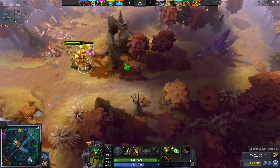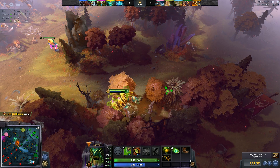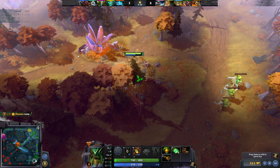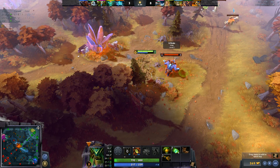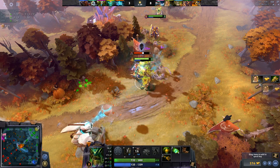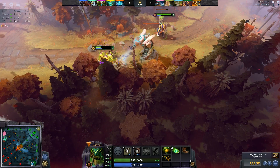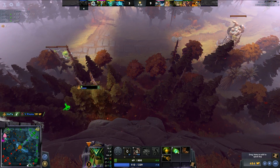This lane might even compete with Undying/Slark. Silencer and Treant don't have the best farming capabilities, so you need other heroes on your team who can farm, allowing Silencer and Treant to focus on making space and pushing waves. Silencer does scale well — his Aghanim's does massive damage — but the team composition needs to account for their farming limitations.